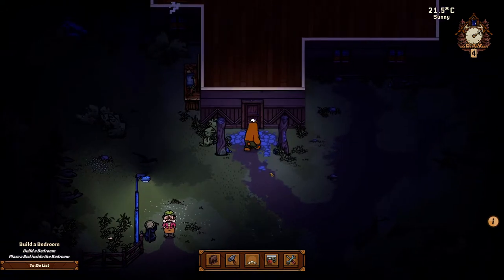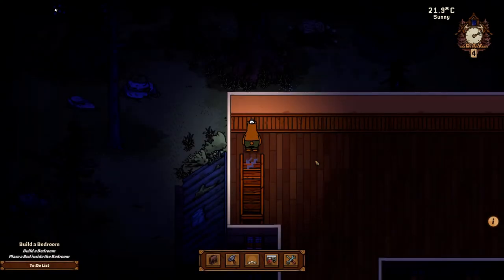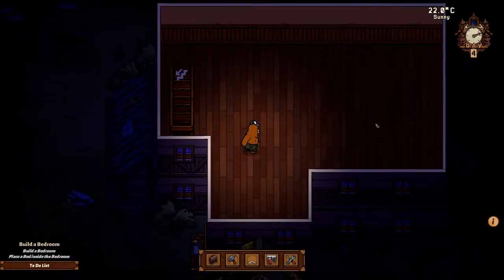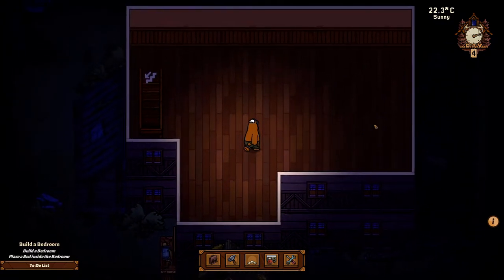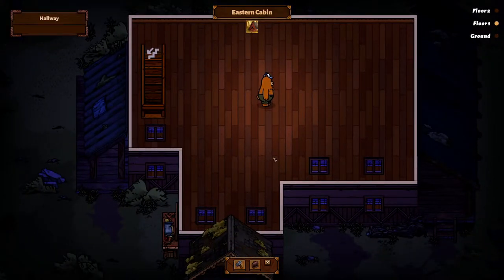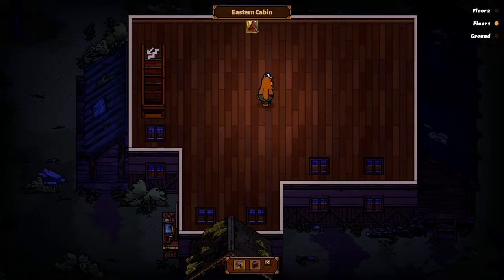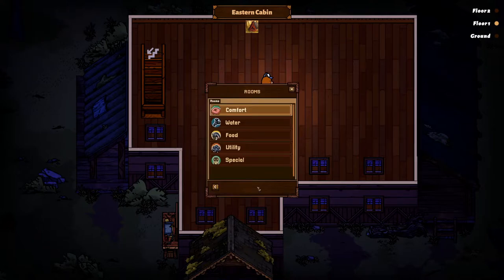Let's see if we can figure that out. So now we're in here. It is kind of a bed and breakfast - I'm thinking the practical place would be to have a bedroom up here. But I'm thinking we might want more than one room. So we press on this and then we have floor one or floor two. Maybe we can do something with the room. Let's go back to floor one, which is where we are - Eastern cabin. Rooms: comfort, water, food, utility, and special - there's lots of stuff to choose from.